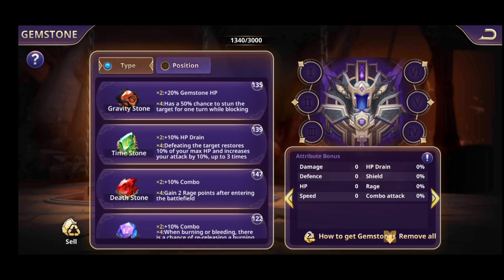The Gravity Stone: two Gravity Stones give plus 20% gemstone HP. With four, there's a 50% chance to stun the target for one turn while blocking. So this is great for a hero that blocks often — like Gaius, who has a really high chance of blocking. If he blocks, he gets a 50% chance to stun his opponent — definitely an additional skill.